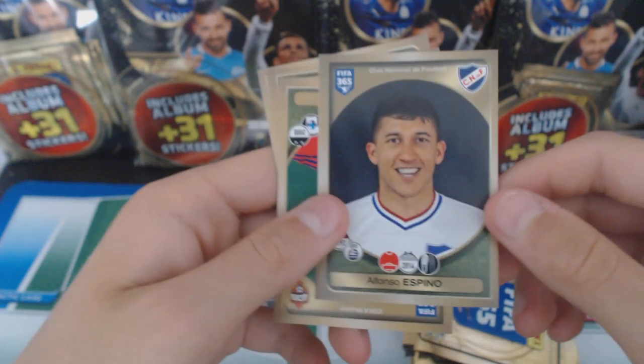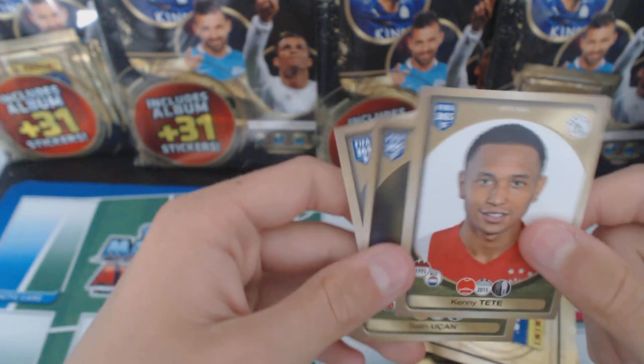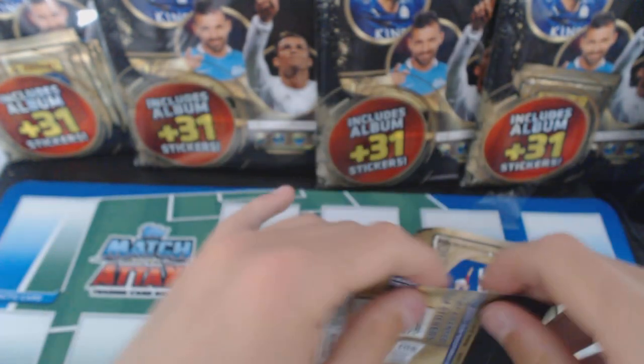No inserts in this package - variants. Espino, Eremenko - he's not looking at the camera - Tete, Uchan, and Berkey. Yeah, Borussia Dortmund do need a new keeper.